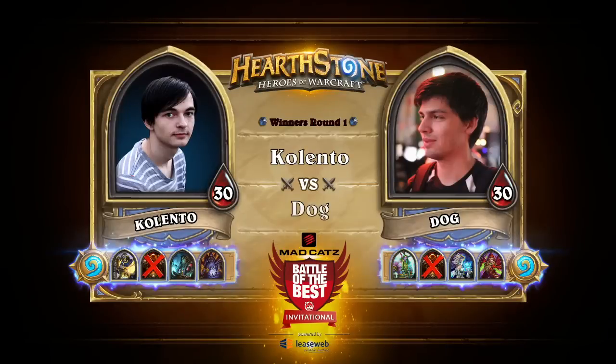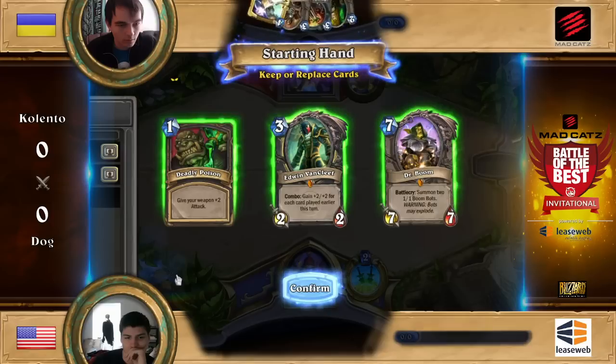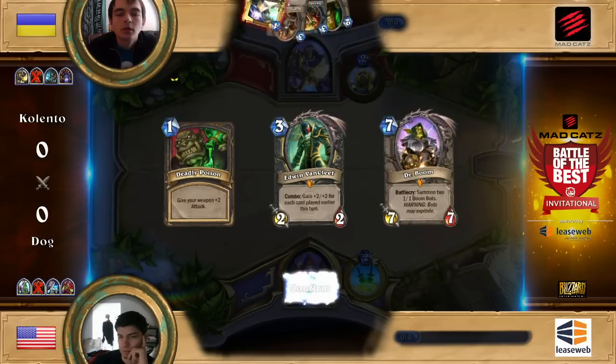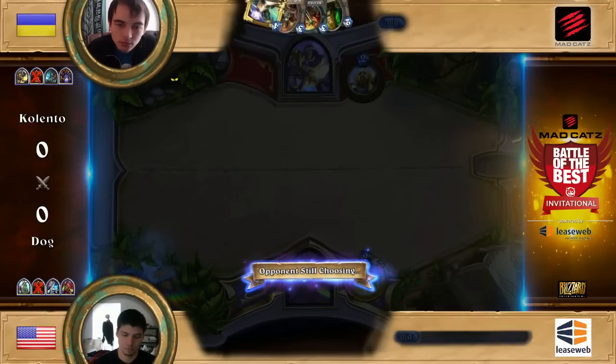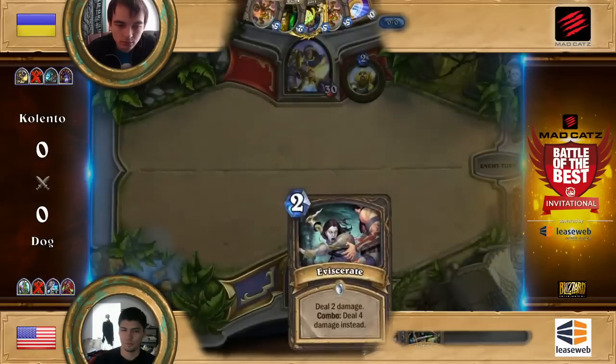Dog brought his Rogue first and Kalento brought a Paladin deck this time around, so it does look like Miracle Rogue. Edwin Van Cleef? Did he choose to bring a Miracle Rogue? Any Rogue? That's not something I've expected.